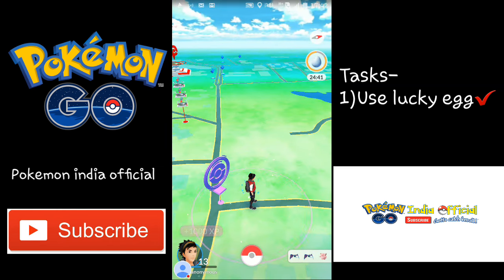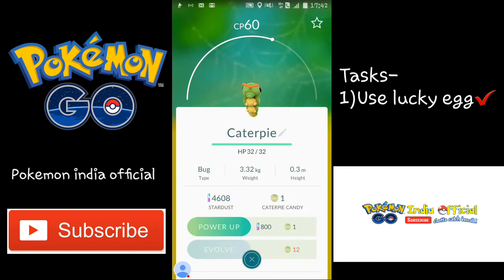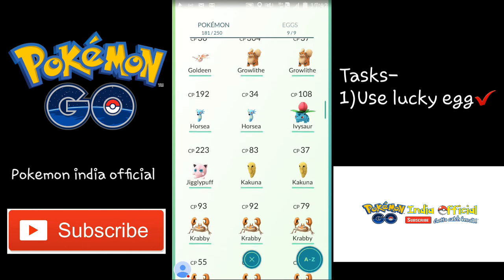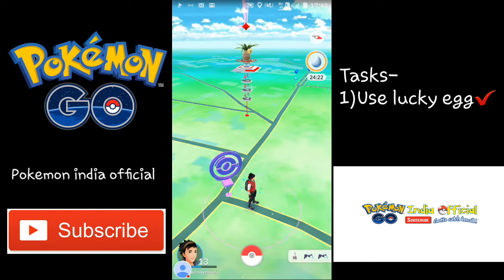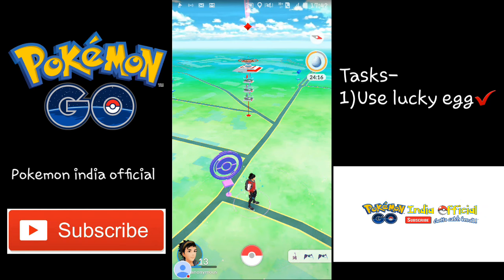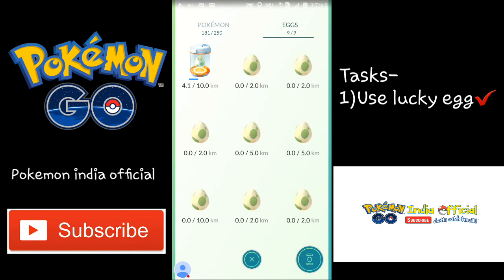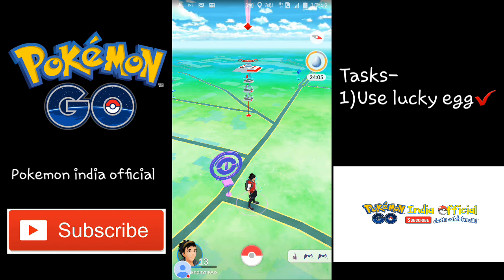We got one more 1000 XP — let's keep evolving Pokemons. That's it for today's video, I just wanted to show you the trick. I will be going from here and hatching eggs — I just put on a 10km egg, so I have to walk more and I really want to show which Pokemon will come out, because 10km eggs give very rare Pokemons.